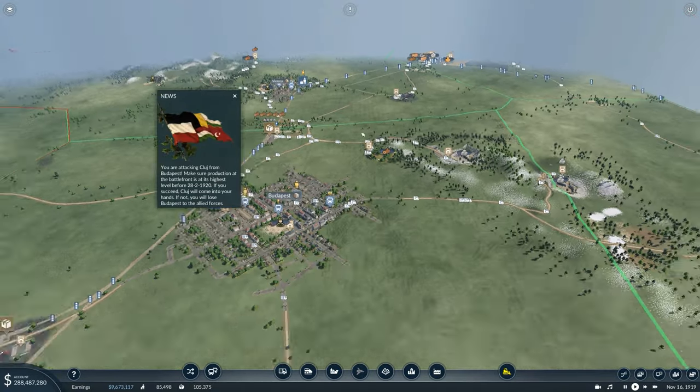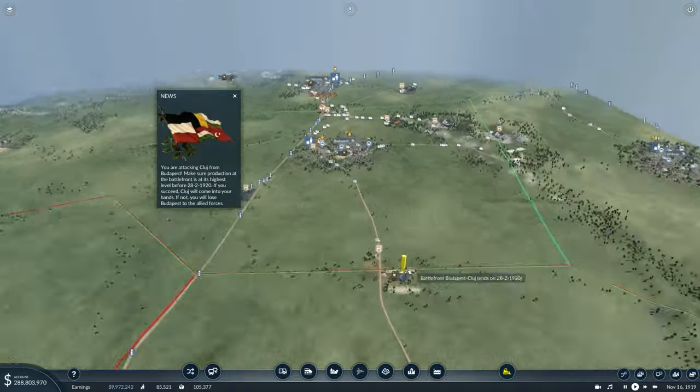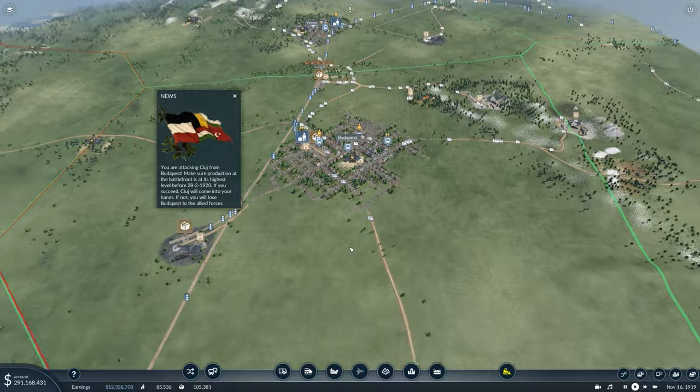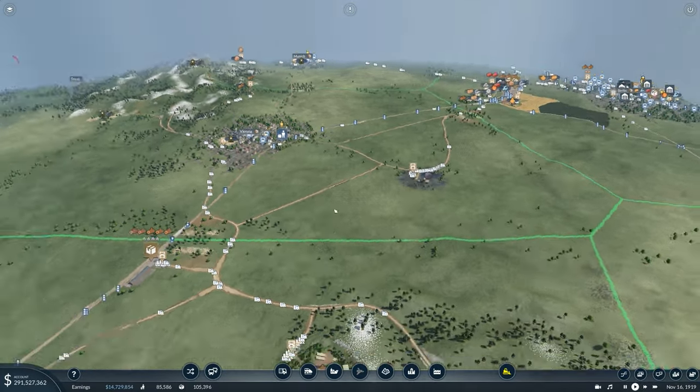What we need to do immediately is mount a defense, because this battle has now also begun from Cluj towards Budapest and we can't afford to lose yet another city. So let's go ahead and convert everything to war.